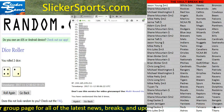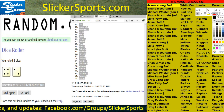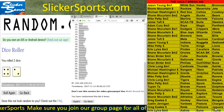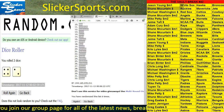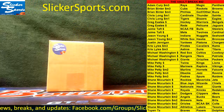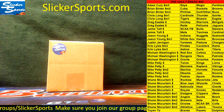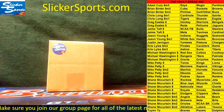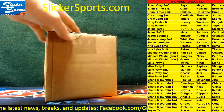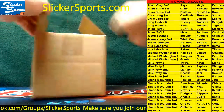We'll paste them right there, get these cleaned up, and sort them by name. There we go. Good luck to everybody! It looks like Adam Curry, Brian Binter, Chris Long, Greg Eastis, Jim Taft, Jason Young, Justin Jernigan, Chris Lyles, Michael Washington, Mike Petty, Shane McCurtain, and Twin Ta — you guys are all involved in this one. No gloves necessary, everything is already in sleeves. Good luck guys, this is Vault 42 — long overdue.